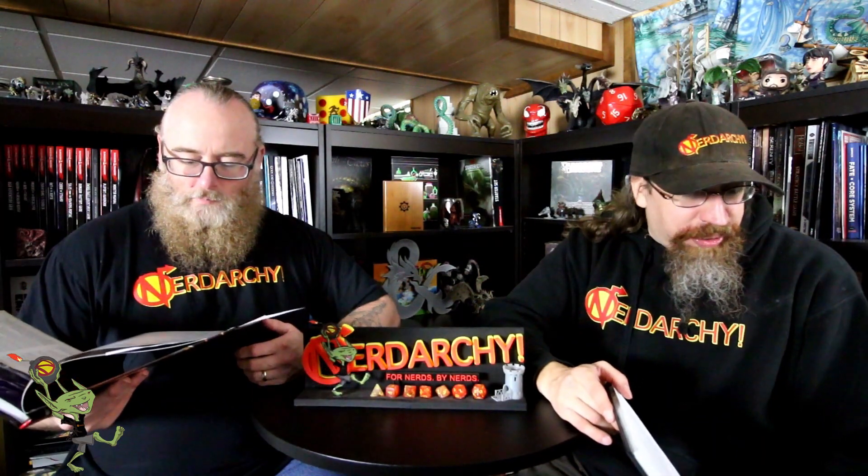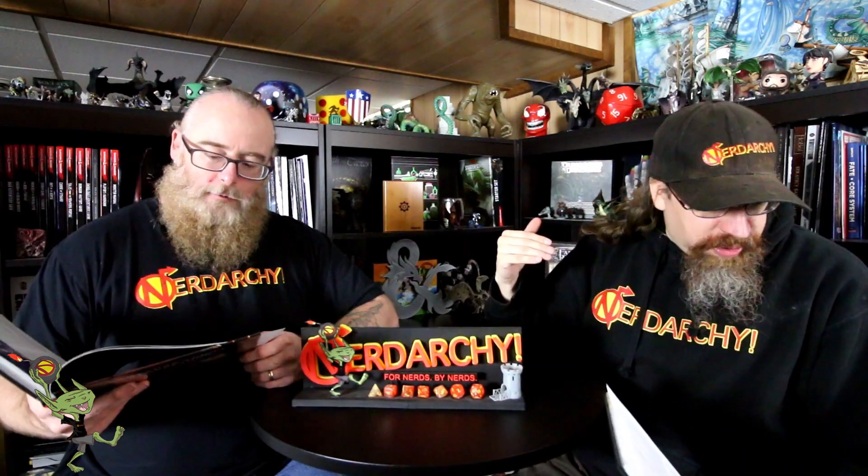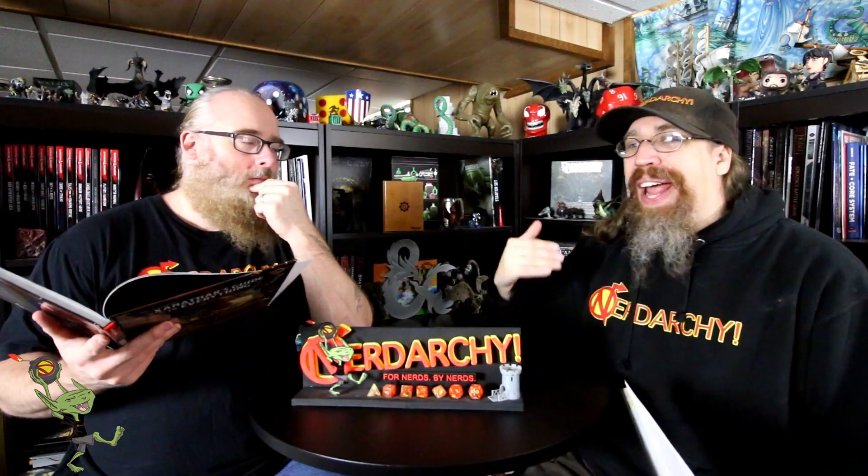At 14th level, Vengeful Ancestors: your ancestral spirits grow powerful enough to retaliate when you use your spirit shield to reduce the damage of an attack. When you use your reaction to cause an ally to take less damage, your ancestors actually attack back. The attacker takes force damage equal to the damage your spirit shield prevents — so it's not costing you anything extra. Now you're reducing damage to your ally and causing damage to your enemies. Totally awesome.